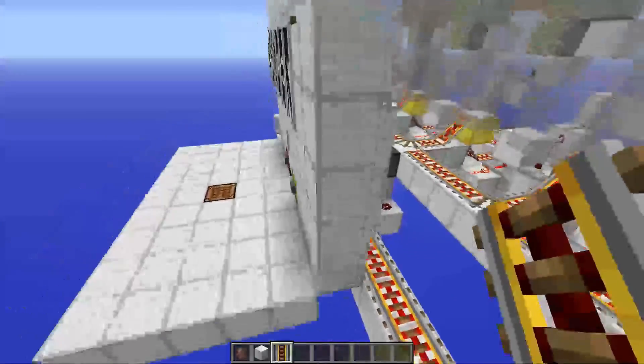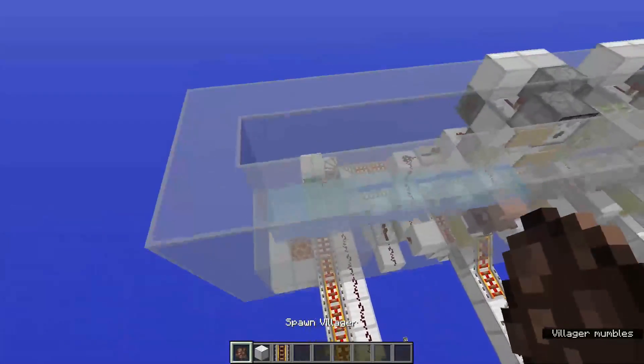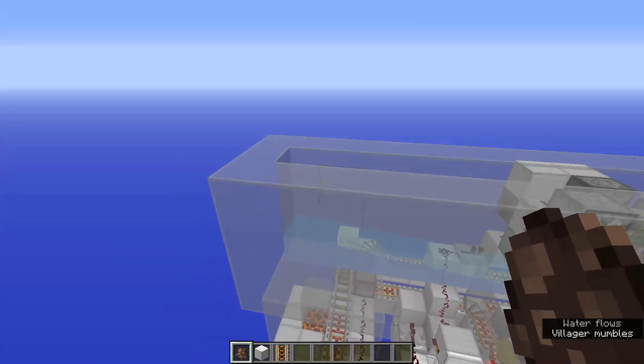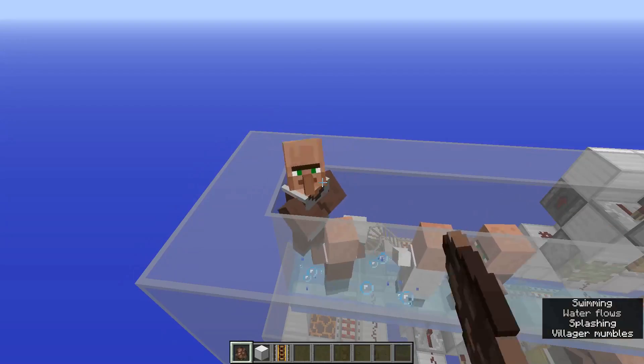How this works is basically this water stream would be connected to a villager breeder of some kind, and villagers would spawn in. I will just demonstrate this with a spawn egg.